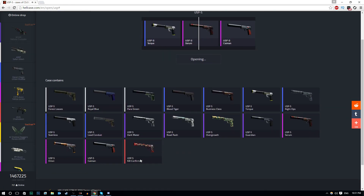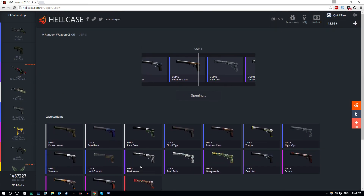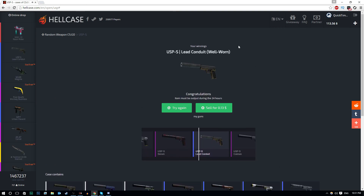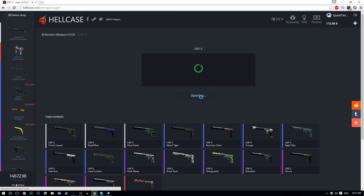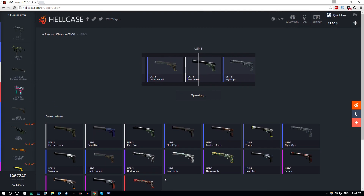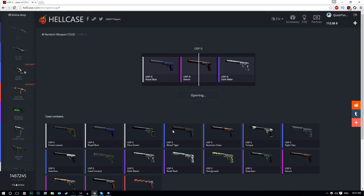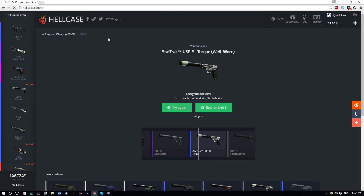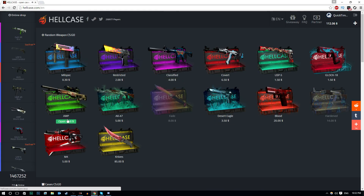These cases are nowhere near as expensive as the others — only $1.50 per case. These are the cheaper cases and I'm not really expecting to get anything good. We got a 13-cent skin. You can actually get a USP-S Kill Confirmed — presumably a StatTrak version as well — which is quite expensive but really rare. Got a Torque — okay, I'm done with that case. Let's do a few more AWP cases.